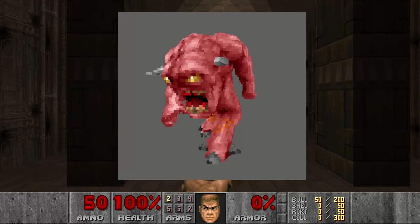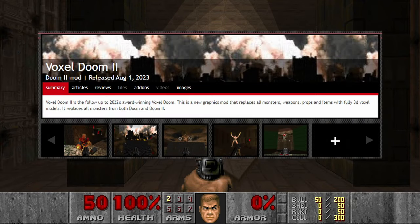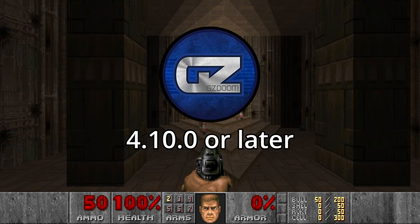Voxels are basically pixels but in 3D space, so it looks really natural in games like DOOM. Voxel models for DOOM and DOOM 2, including enemies, items, and things, were made by Chilo, and they look really awesome. This mod is only supported by GZ DOOM as it requires proper 3D rendering, so I will stick to that source port for this project.